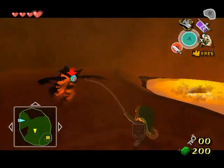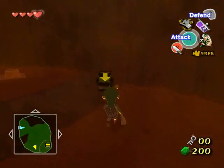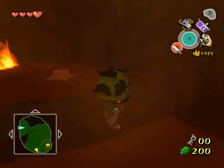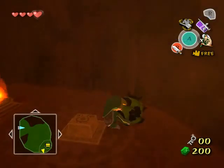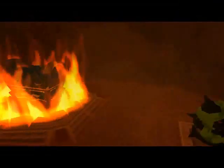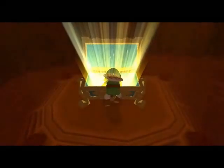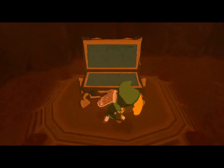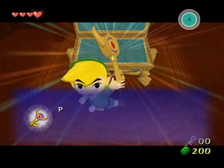What you want to do is have it curl into a ball — while it prepares to attack, it leaves itself open, so you want to nail it in the eye with the grappling hook or the boomerang. Now you have to hurry before it wakes back up, because it only stays curled up for a limited amount of time, and after that it wakes up and starts crawling around again.